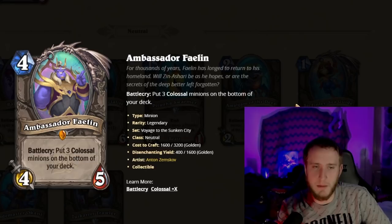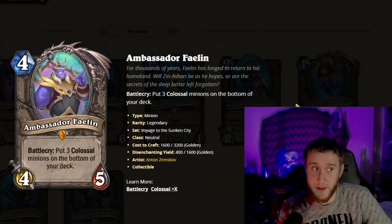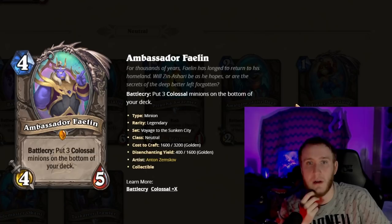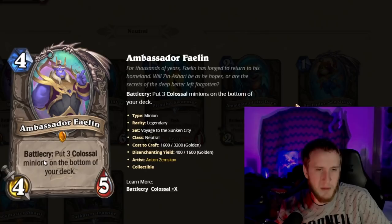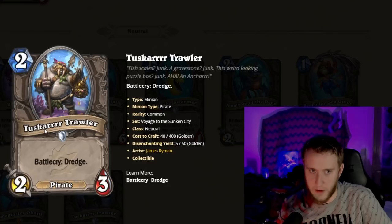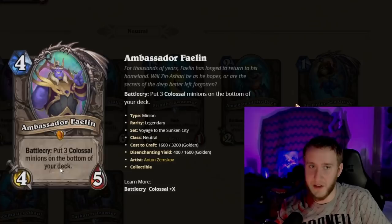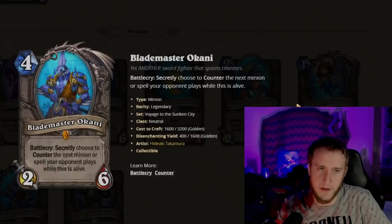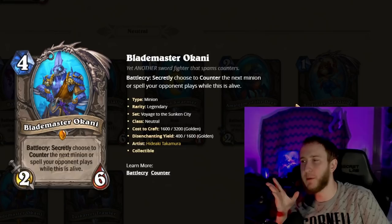Ambassador Faelin is a four-mana 4/5. Battlecry: put three Colossal minions on the bottom of your deck. Worst case it's basically a Yeti, but every Dredge you get — up to three — you get a Colossal minion, and Colossal minions are busted. Essentially no downside but potentially can win the game. Colossal minions feel strong enough that you'd probably be willing to skip your turn-two play in later turns just to pull the Colossal out via Dredge, because the upside is worth it. Very very high upside card at no cost — very strong.